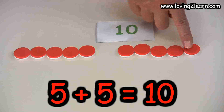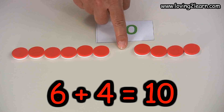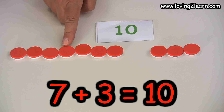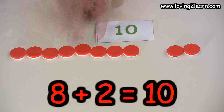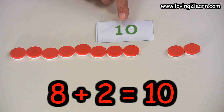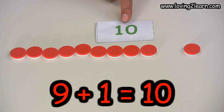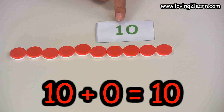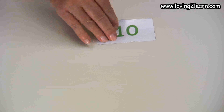Five plus five equals ten. Six plus four equals ten. Seven plus three equals ten. Eight plus two equals ten. Nine plus one equals ten. Ten plus zero equals ten. Excellent job. We'll move all of our markers back and get our next number.